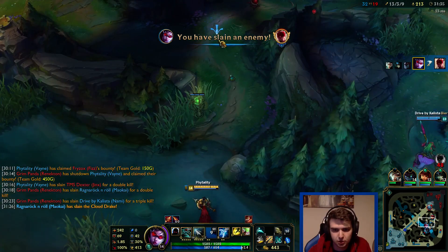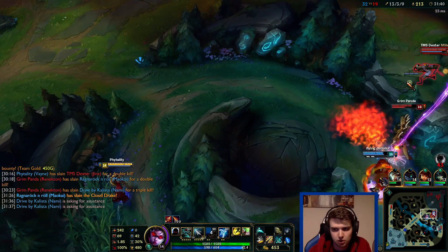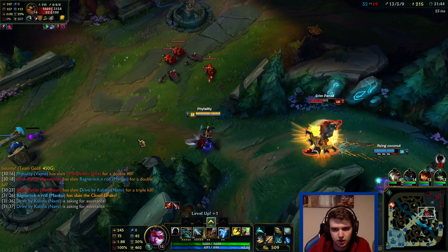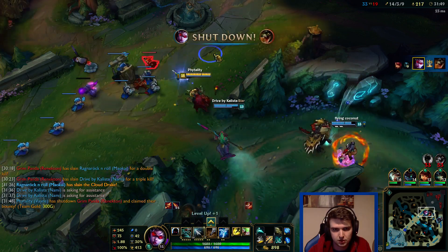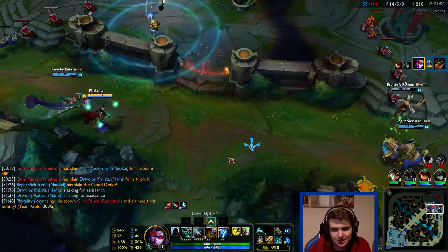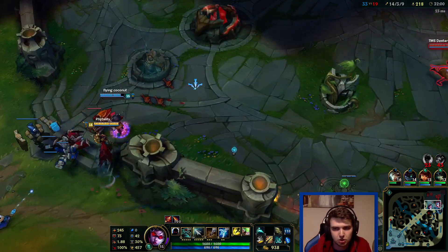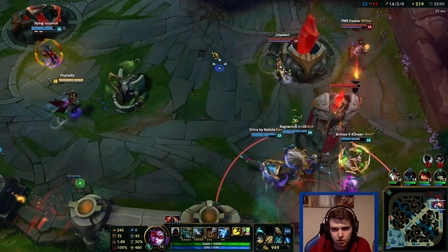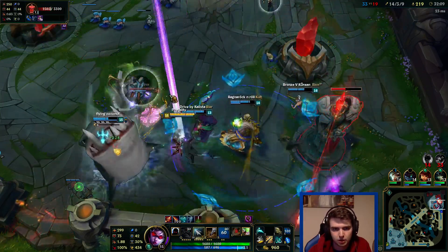I want to use my ult and tumble really on someone and see what we can do. I'm going to kind of flank here. I'm a little bit worried about where the Fizz is - that's what I was trying to say. Oh that is actually pretty disgusting considering he's a tank. I don't know where Fizz is right now and I don't really want to find out the hard way. I just want to go and kill this Jinx. Big time.